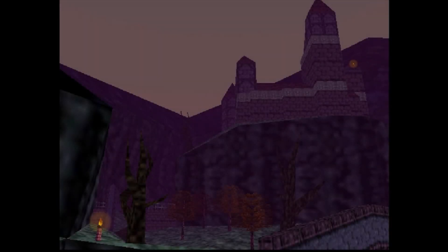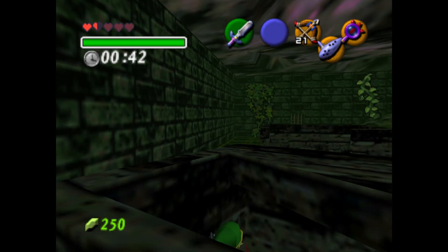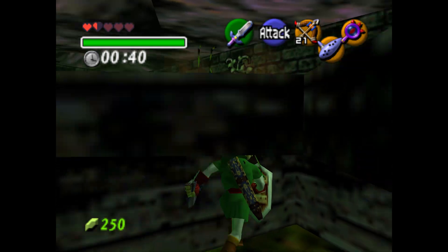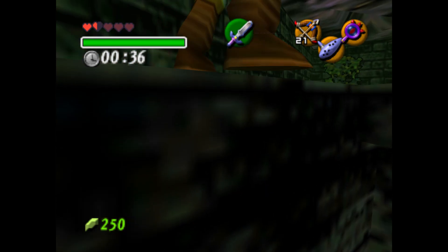That being said, I was still curious as to what a Majora's Mask ROM hack would look like, and today we have one potential answer — Zelda Revival by Don Camillo, released just last month. Now if the name Don Camillo sounds familiar, it should. This was the creator of Master of Time, which is an Ocarina hack I played all the way back in 2020.